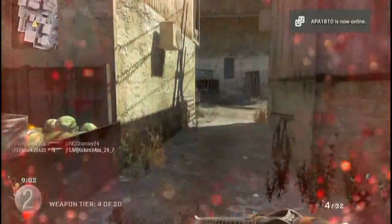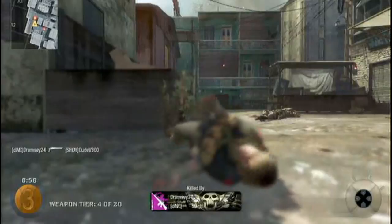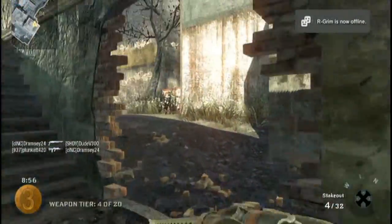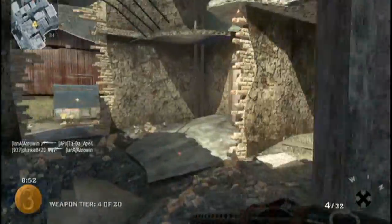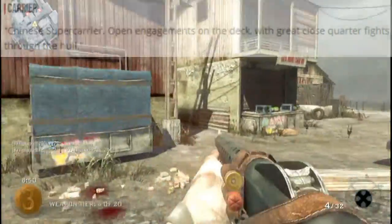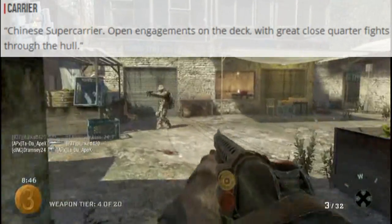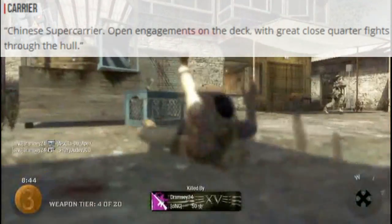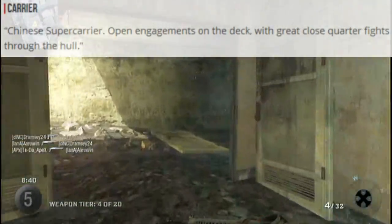So, a list of maps that were released for Black Ops 2. It is stated as a rumor but I think most of them are probably true. Let's get into it. First map is Carrier — it's a Chinese supercarrier. It has open engagement on the deck with great close quarter fights through the hull. That's nothing special I guess.